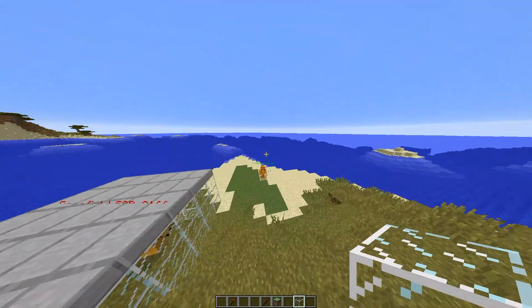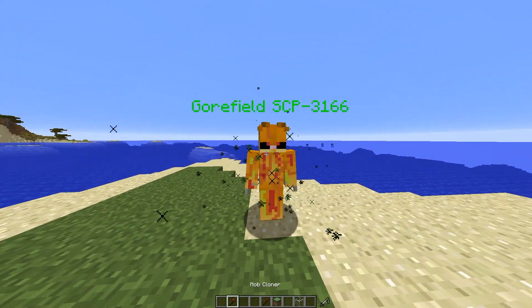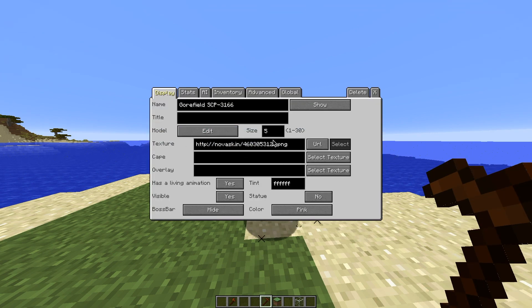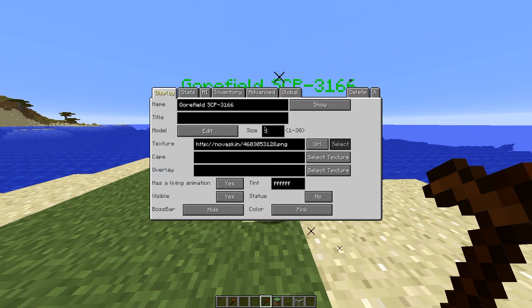To actually get a skin in here, you have to go here and put the texture in. I'm not going to go to the website right now because my computer is so slow. Go to Nova Skin, find the skin you want, highlight the URL, and then paste it into the texture field — and you'll get the skin.